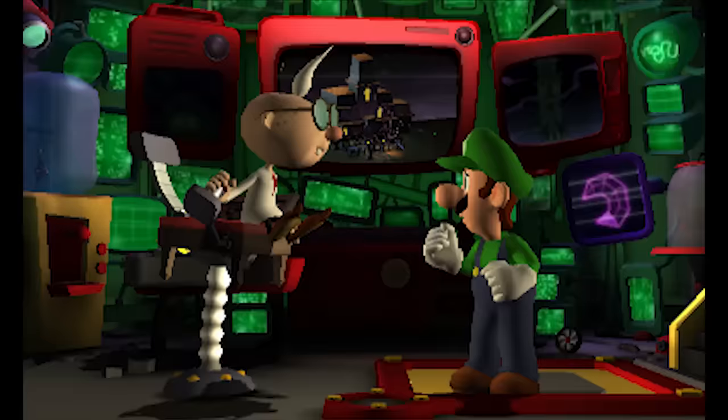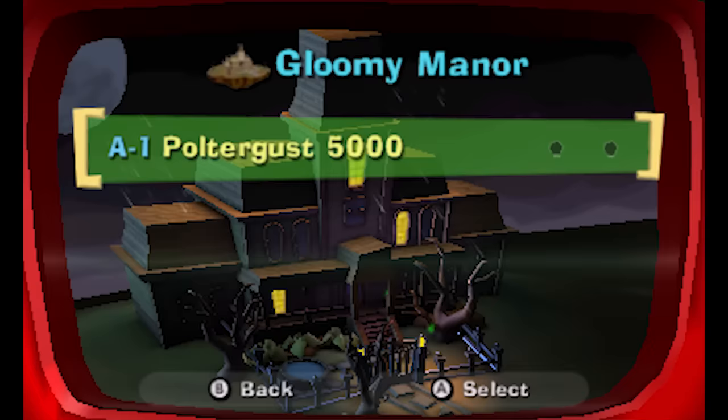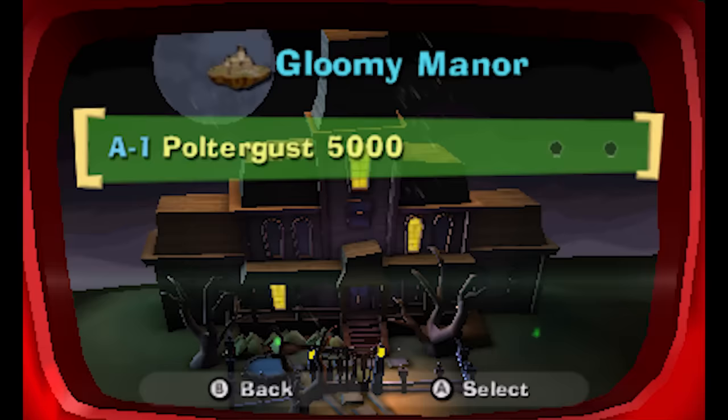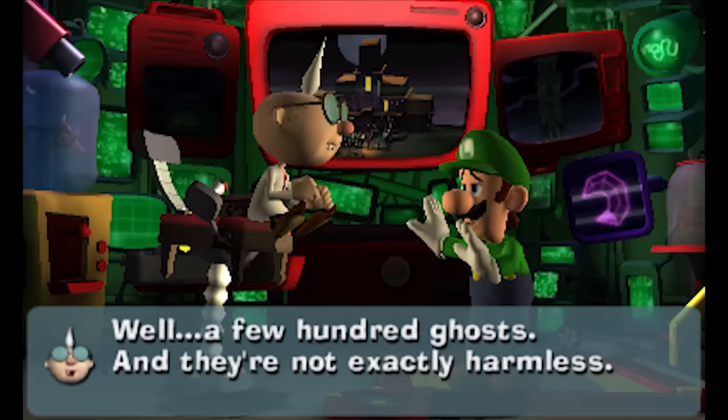So this is A1, Poltergust 5000. On the bottom screen it says: if we're to restore the Dark Moon, we'll need to get you properly equipped. I've got just the device for the job, but I left it in the Gloomy Manor. Mind fetching it for me, Sunny? So I'm aiming for a G — might be gold — of 2,000 here in A1, Poltergust 5000. What are you scared of, Sunny? It's just a few harmless ghosts. Well, a few hundred ghosts. And they're not exactly harmless.